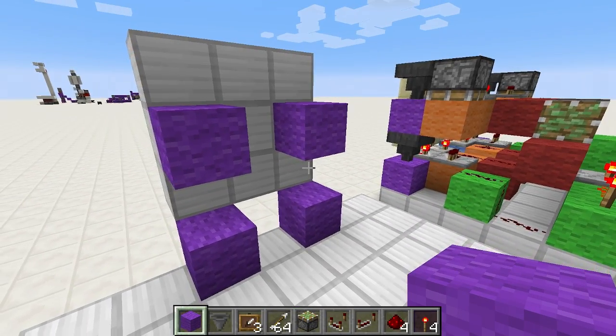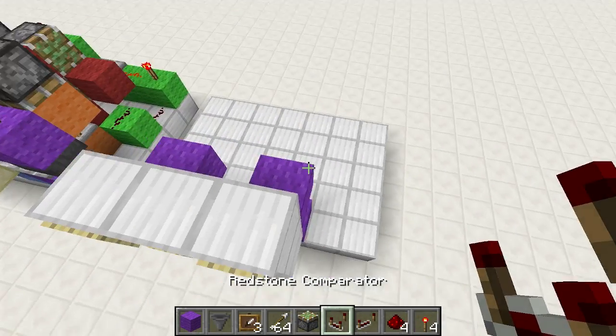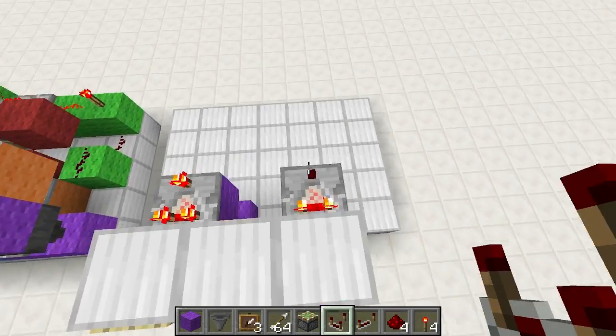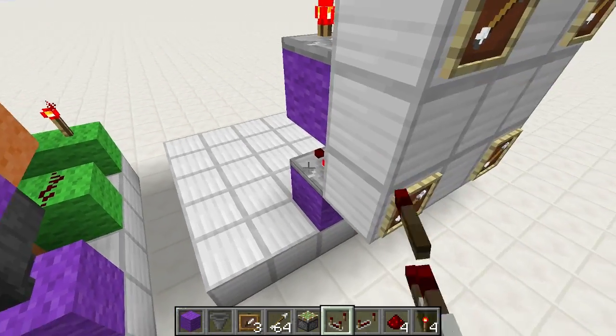So starting with a block right behind — just like with Mumbo's — we're gonna put a comparator. Remember to set those to subtraction mode. Comparator subtraction mode, and then come over here, comparator subtraction mode.